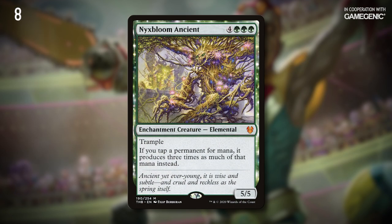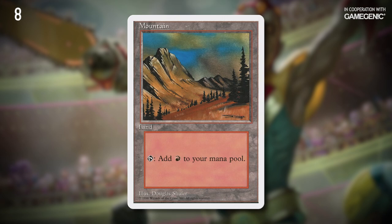Speaking of getting out of hand, can we talk about Nyxbloom Ancient for a sec? This creature is non-legendary. This means that if you can manage multiple copies of it, the effects are going to stack. Sawing Nyxbloom Ancient in half makes your lands tap for 9.